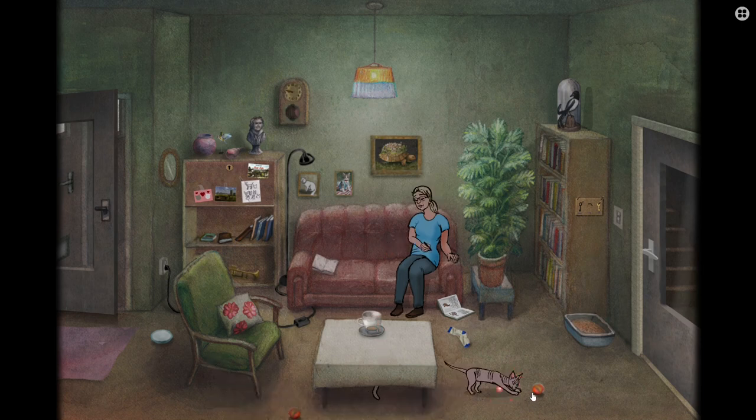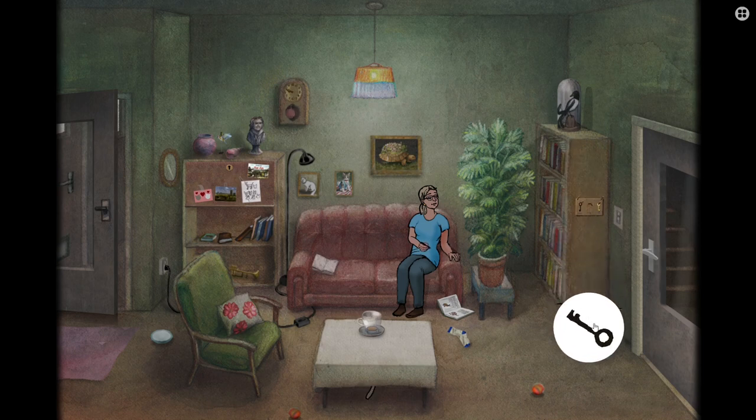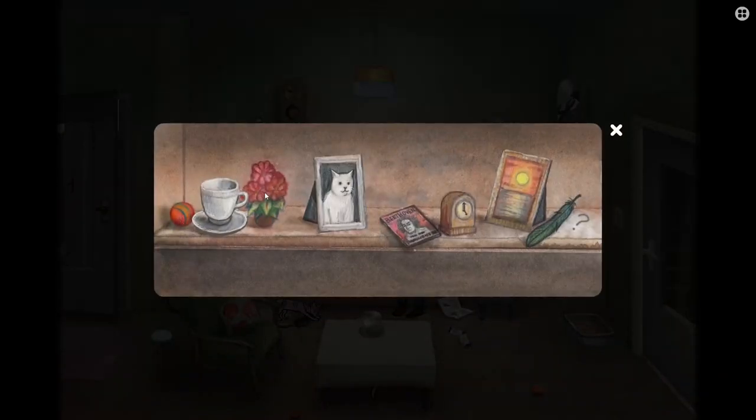I've just seen this keyhole. Now we need the cat to go there. The cat's as blind as I am. Get your butt in here, cat. What's up here? Cat cup, flower thing, cat photo, Beethoven, clock thing, picture thing, feather, question mark. So what goes here? What's next in this sequence? I can put the laser dot thing up here, which makes me think the cat is supposed to go up. So then onto here.